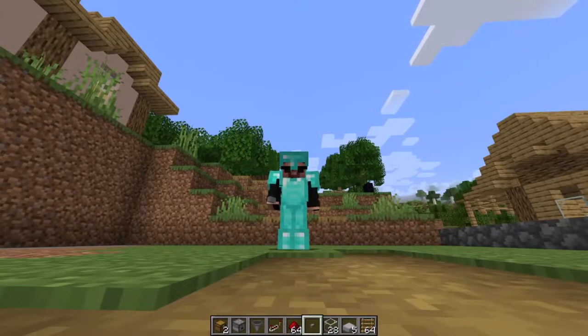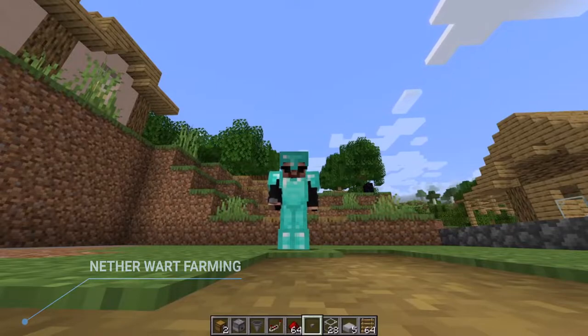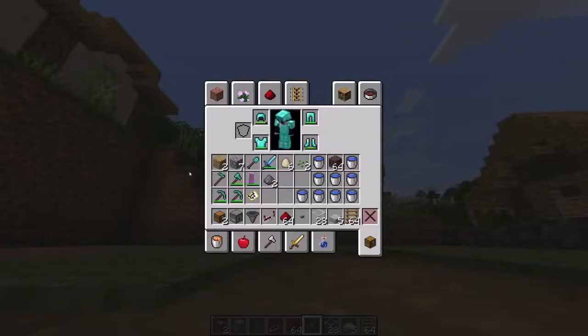Hello guys, welcome back to the channel MMO Bible. Welcome back to Minecraft 1.19. Today's episode is going to be about farming once again, but this time it's going to be about nether wart farming because the time is coming to go and kill the Ender Dragon. There are a few things that we are going to need — let me open my inventory quickly to show you. We are going to need a lot of buckets of water, nine in total, and soul sand.